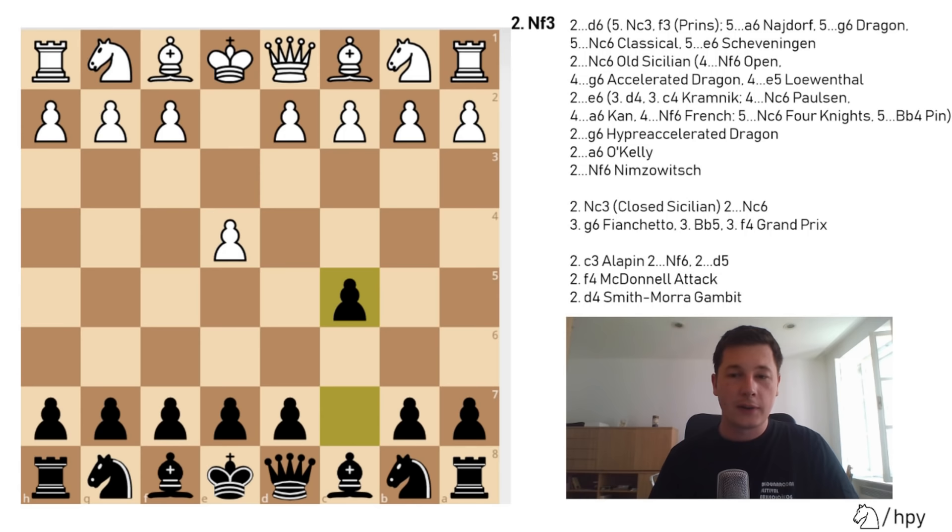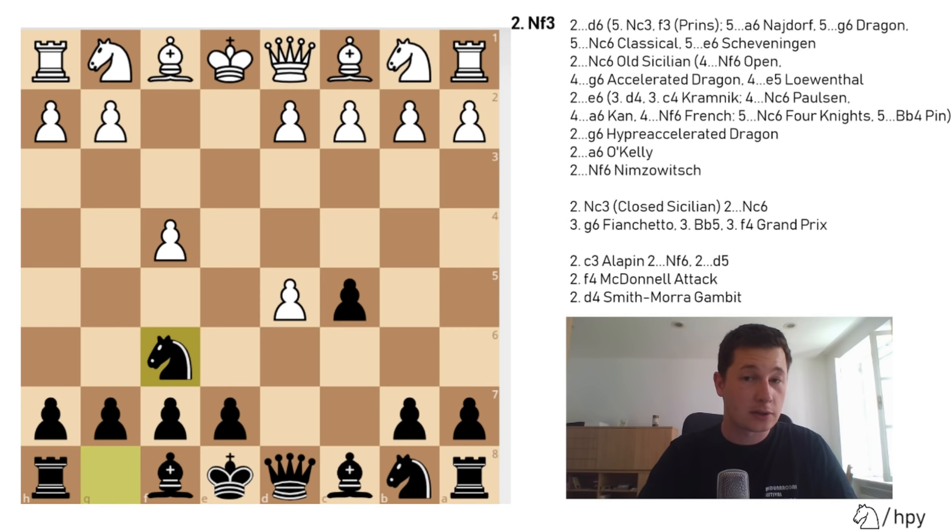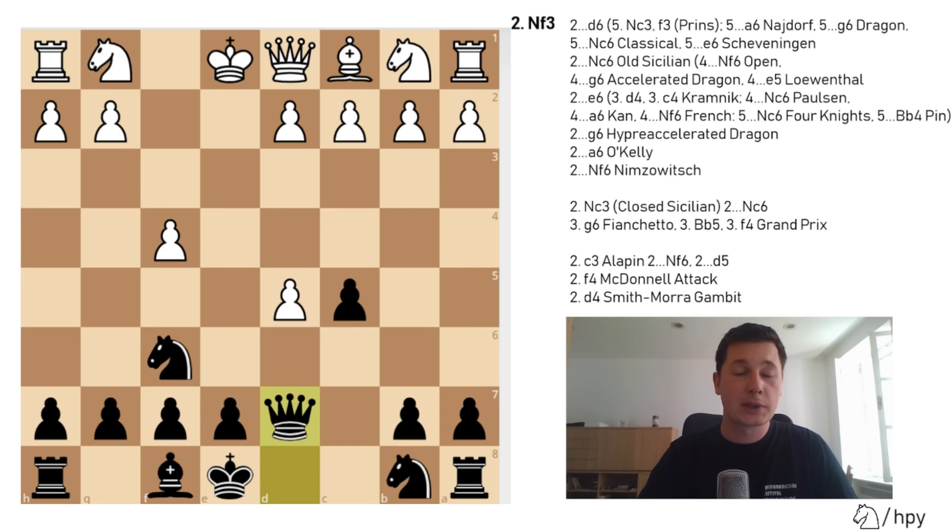After e4, c5, two very aggressive ways to play are the McDonnell attack with f4, neglecting development and going straight for the attack. Black's best advice is to play d5, gaining central control: exd5, Nf6 — not taking with the queen because Nc3 gains the tempo — Bb5 check, Bd7, Bxd7, Qxd7. This is the starting position. White has disrupted his development slightly; black has a 3-2 lead in development and white doesn't have a single piece developed. But white will have a lot of attacking chances, so as a surprise weapon, especially in blitz chess, playing f4 is a great weapon.